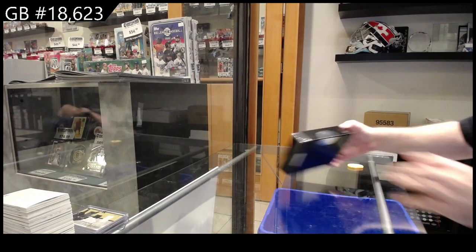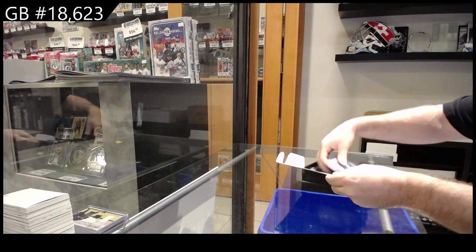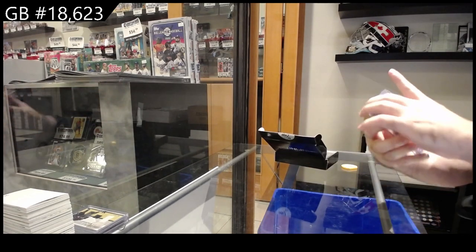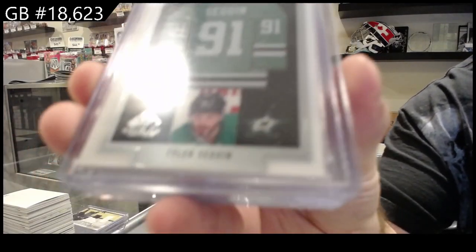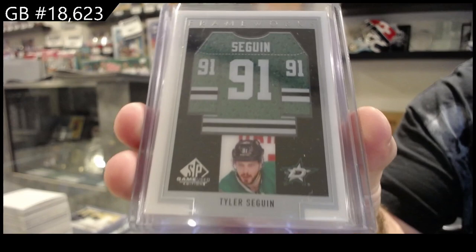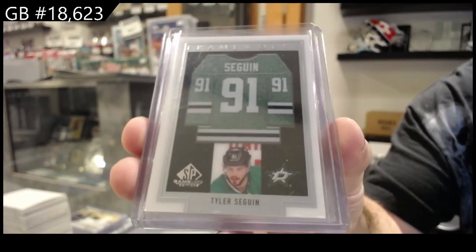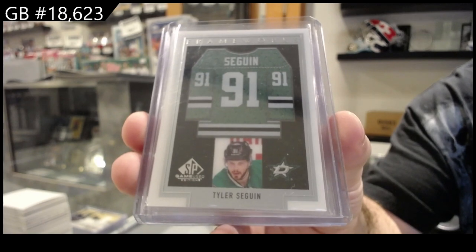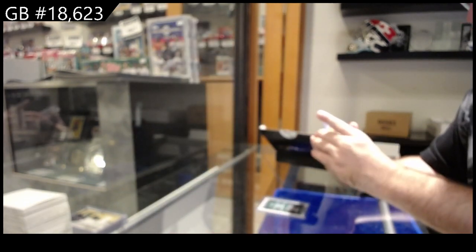All right, box two. We've got for the Dallas Stars a Frameworks of Sagan — one of my favorite designs for a jersey card in a long while. Dallas Stars Frameworks. For the Avalanche, we're not getting a good variety on teams on this one.